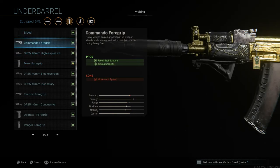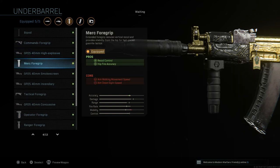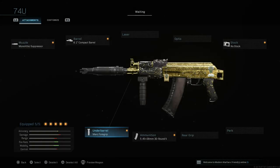Last but not least for this setup is the Merc foregrip, though the Commando, Ranger, or Operator foregrip will also work. I personally prefer the Merc or Ranger. The Merc gives you recoil control and hip-fire accuracy, with aim walking movement speed and ADS speed as cons — and the hip-fire accuracy is why I like it on subs. Now, this is not one of the best subs in the game; I still think the MP5, MP7, and maybe even the P90 are better. But since the 30-round mags were buffed, the AK-74u is a lot better than it was at launch, and it's definitely worth giving a look if you're new to the game.